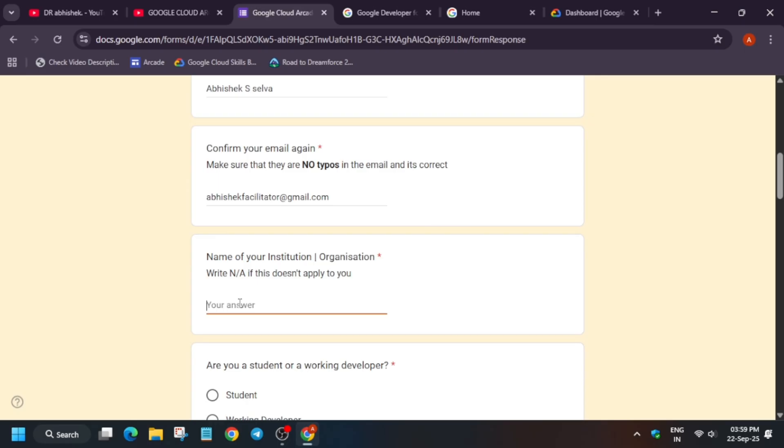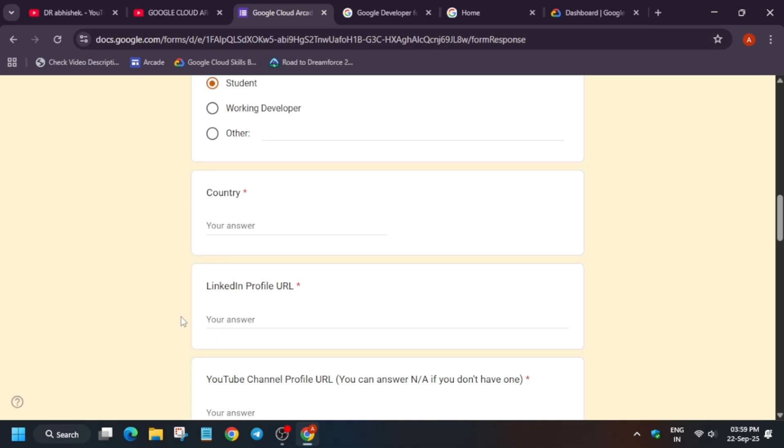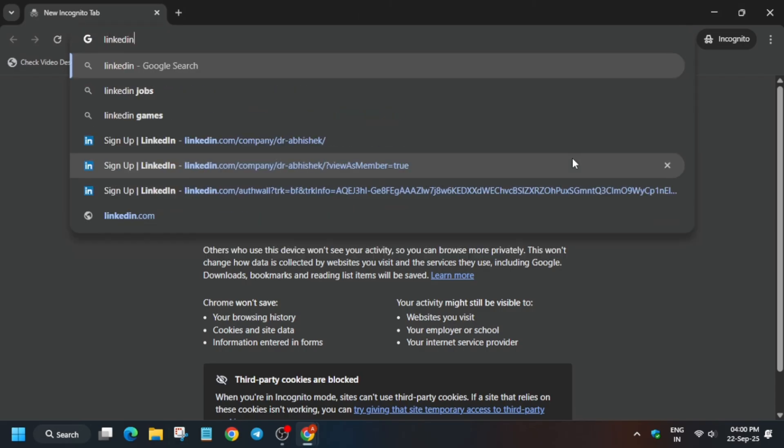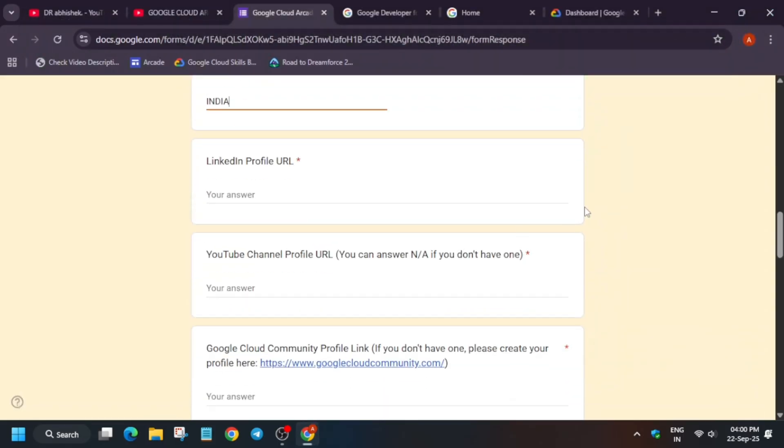Back on the form: if you are in college or employed, type your university or institution name. You need to mention whether you are a working developer, student, or any other role — even teacher, educator, or YouTuber. Select your country; this guidance is primarily for Indian participants but for other countries you can contact your DSC leads. Now enter your LinkedIn profile URL. Creating a LinkedIn profile is now compulsory — sign up on LinkedIn and paste your profile URL in the form.